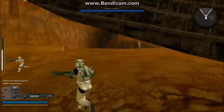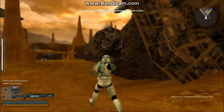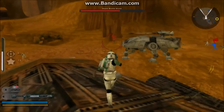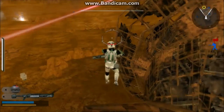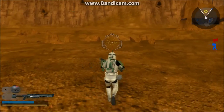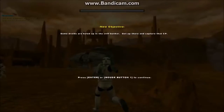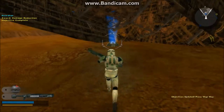Oh boy. So what the Jet Trooper class is — it's a class with a jet pack and a rocket launcher and a pistol. It's a pretty cool thing. Unfortunately, you cannot use your jump jets while you are carrying the flag, so you're just gonna fall around like an idiot. That's how it works. And you have to take it back to an unspecified point. Don't get up there and take over that post.